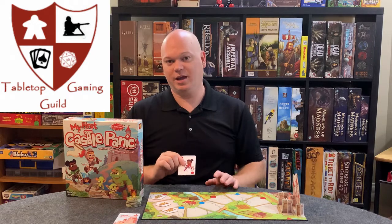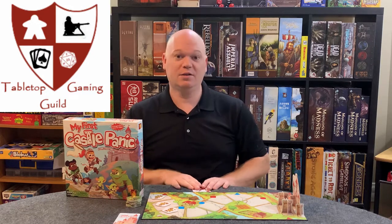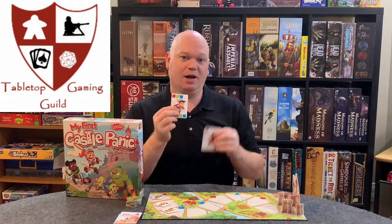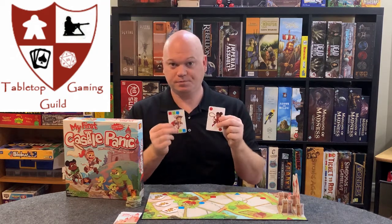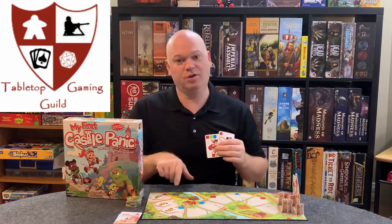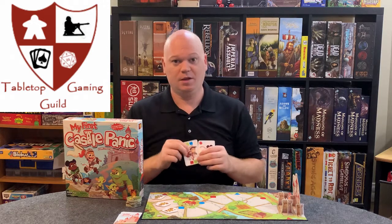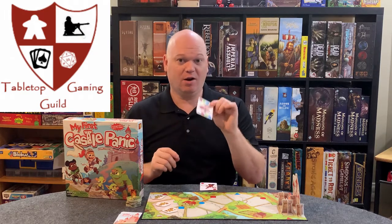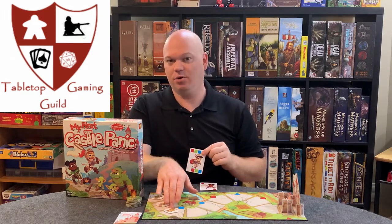All you're really doing in the game is you'll have a hand of cards and you're going to draw a card. You're going to look at the color and shapes on the card, and you're going to try to match them up with the color and shapes that are on the board. If you happen to have the color and shape that's on the board, you can use that card to remove one of the monsters from the board.